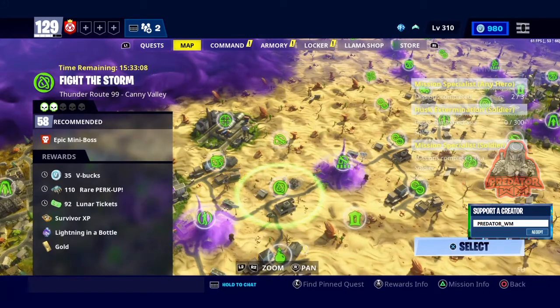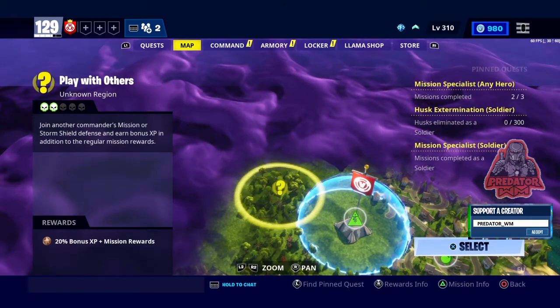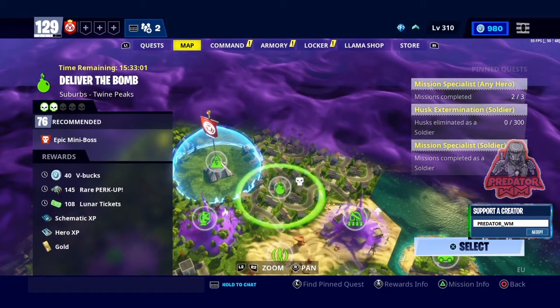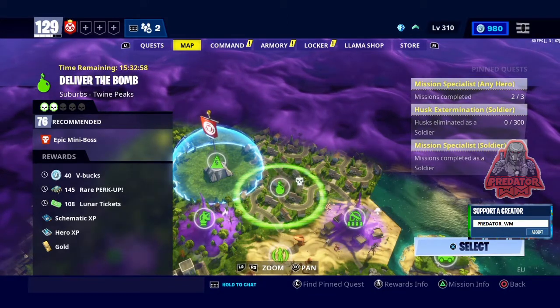Of course there is another one in Twine Peaks, and it is power level 76. It's Deliver the Bomb, as you can see here, and you can get 40 V-Bucks.